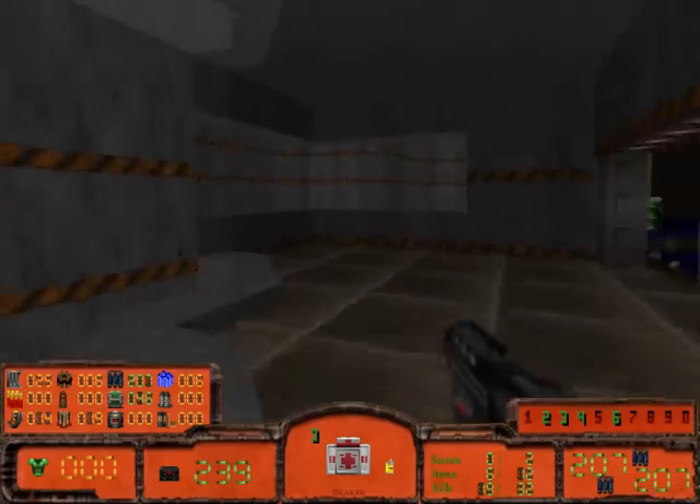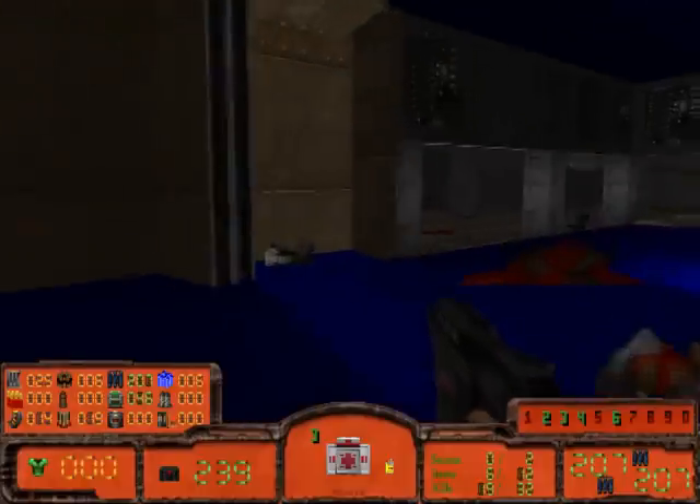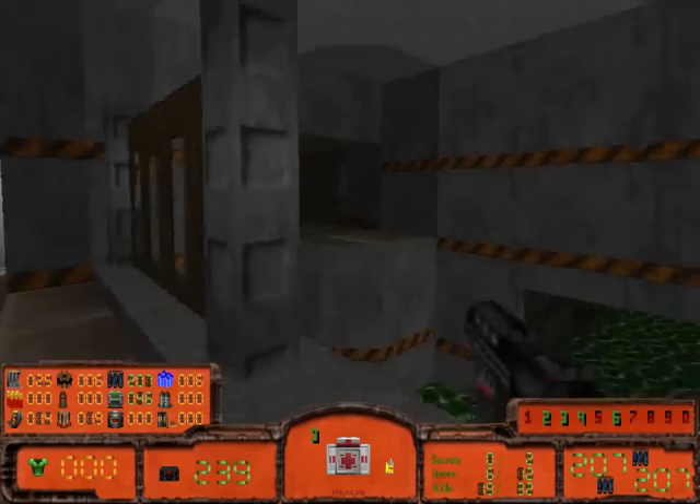I have plenty of weapons including my plasma pistol, let's use that. I'm pretty sure there's a secret door but I have no idea how to get outside. Since I've actually played this before, I shouldn't forget.